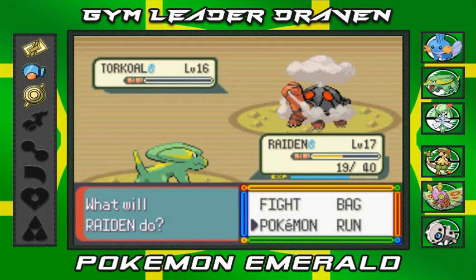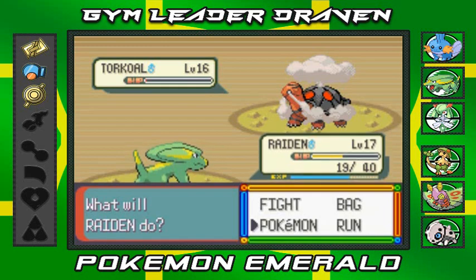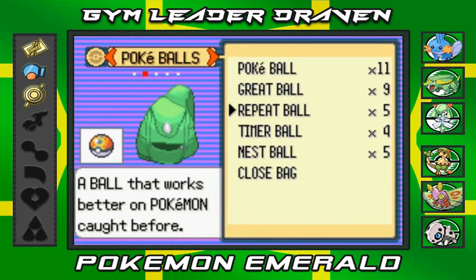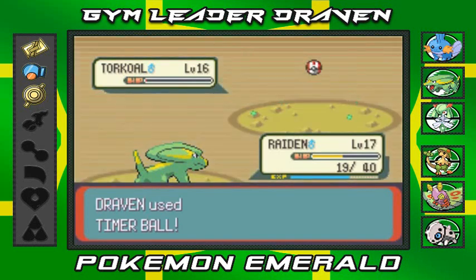What's up guys, it's me your host Draven and welcome to another episode of our Pokemon Emerald walkthrough. Last episode I said I finished off trying to capture a Torkoal, and I did — but you know what, I changed my mind, I'm gonna do it anyway. We're gonna capture this Torkoal because I have a wish list, and I want to capture different types of Pokemon for this whole adventure.